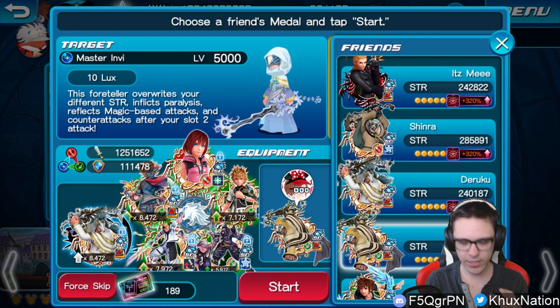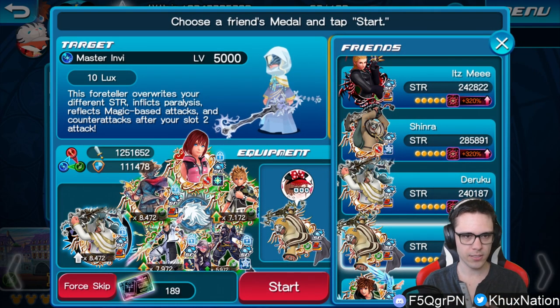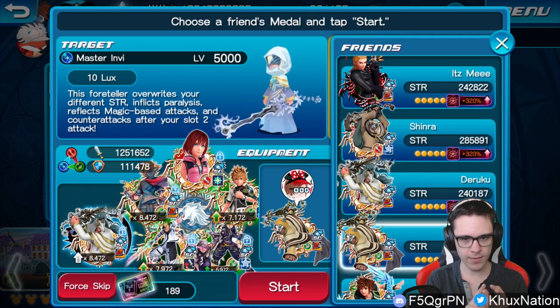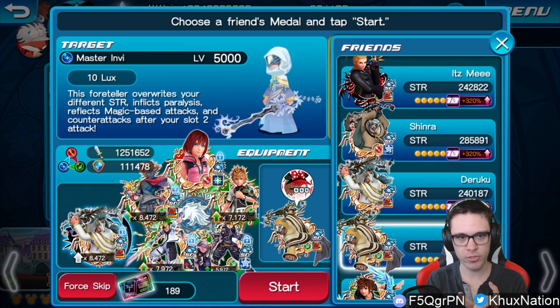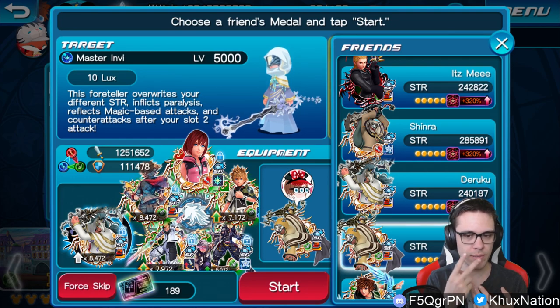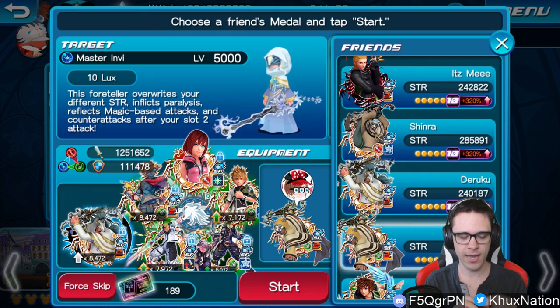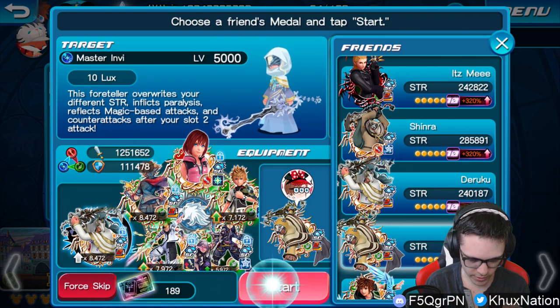Envy is a little different. The only things you have to worry about are the fact that she counter-attacks after slot 2, and that she inflicts paralysis whenever she counter-attacks. Those are the two big things to keep in mind. The paralysis is a big thing you need to try and avoid, so you want to pick medals that resist paralysis at all costs — preferably a medal with 100% paralysis resist.